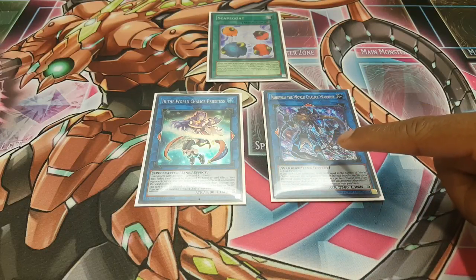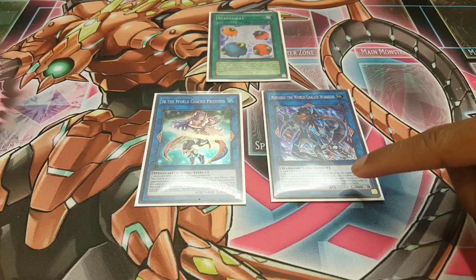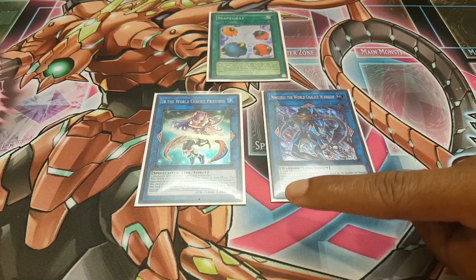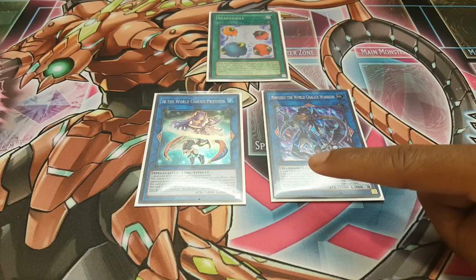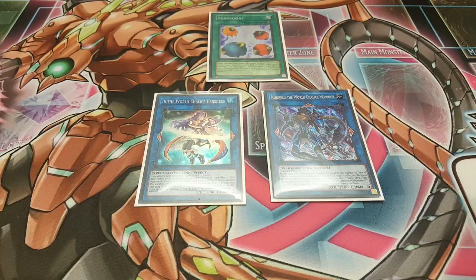It also has a Scrap Dragon effect, so you can send one card from each player's side of the field to the graveyard, and that does not target. It has a respectable 2500 attack. Then Ib protects it from being destroyed, and when Ib is linked, Ib herself can't be destroyed and she also can't be targeted. So you're able to make a pretty strong board off of just Scapegoat and any other monster, and it sets you up for other plays too because you have links pointing in other directions. It's a really cool combo.